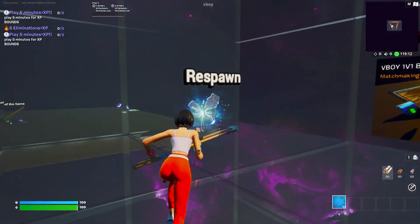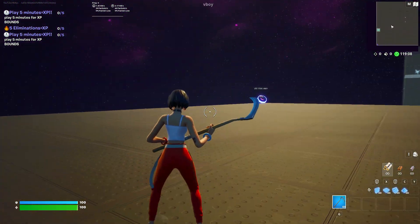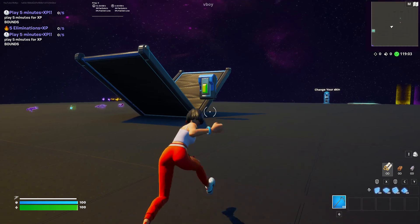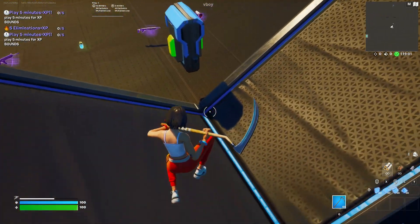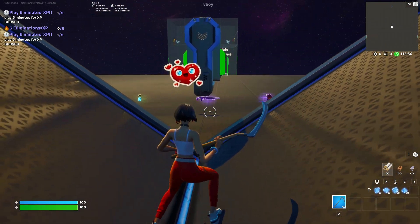The next step is just go into this rift over here — now you'll be put into this 1v1 area. Next, head over here where the 1v1 starts and do an emote, any emote, it doesn't matter.